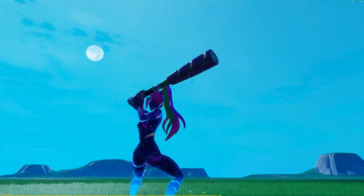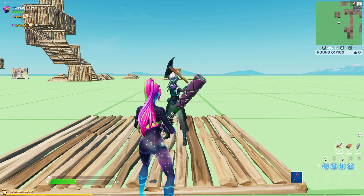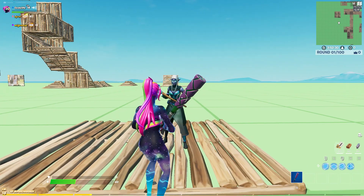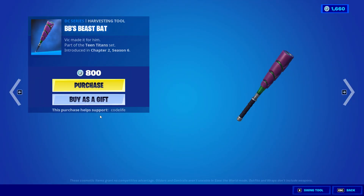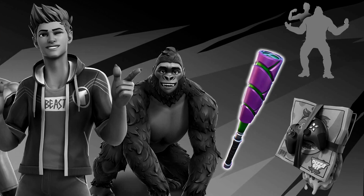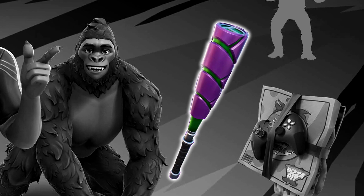As you're seeing from the testing right there, this pickaxe is officially broken — it does indeed give you extra range when swinging, which is completely broken and needs to be patched by Epic Games as soon as possible. Before all of you guys rush out to the item shop and buy it for the competitive advantage — don't act like you won't. I know a ton of you out there love a pay-to-win pickaxe when you see one.